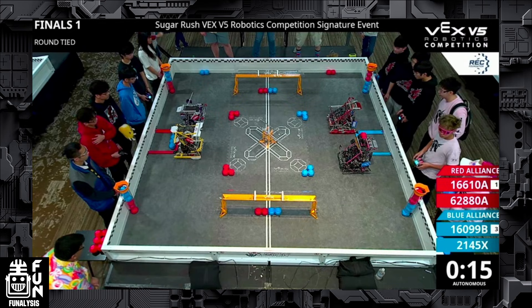Before we jump into this match, let's first introduce the teams and some unique features about the robots which will make this match interesting. Starting with the Blue Alliance, we have 2145X PSU on the bottom right and Alliance Captain Overclock B on the top right. Then on the Red Alliance, we have 62880A Tidal on the top left. One thing you're going to want to note about Tidal is that they can actually go under the bar for defensive maneuvers, which will be really interesting towards Snacky Cakes' strategy.